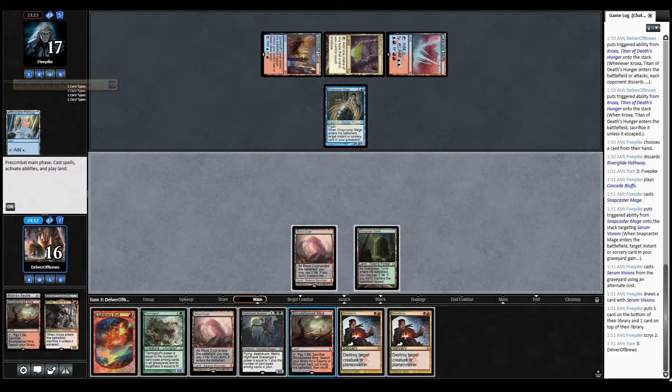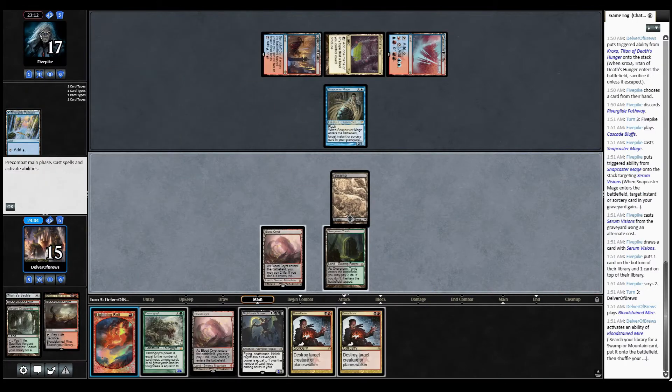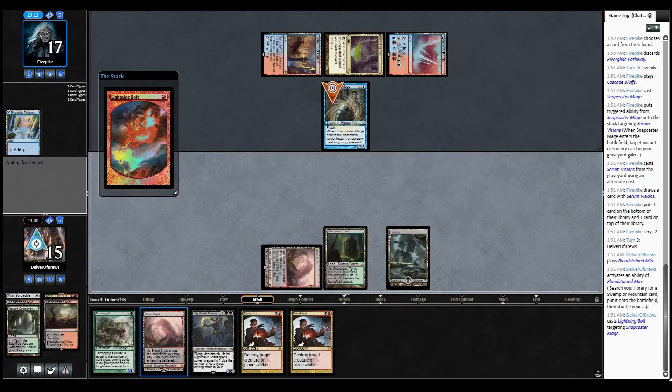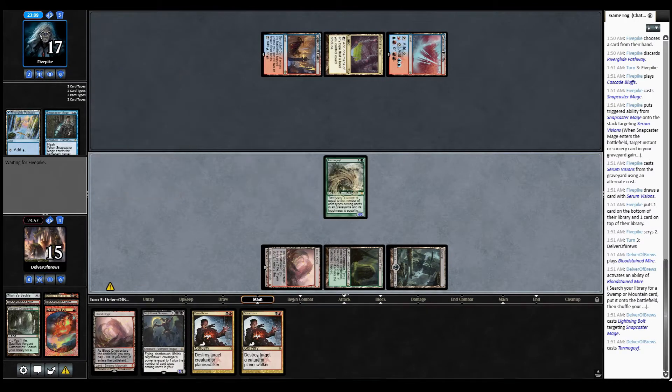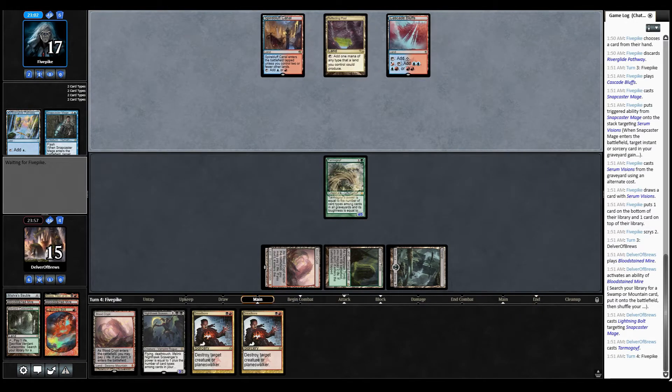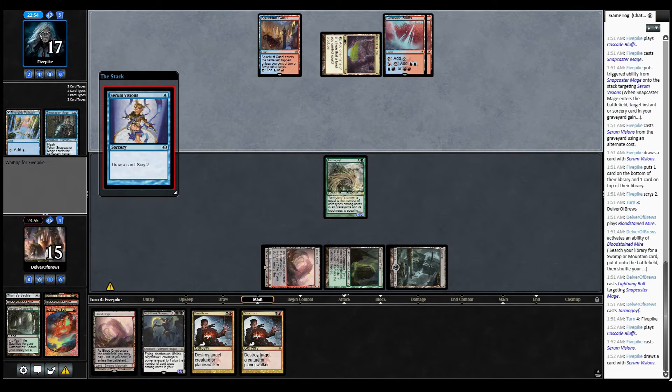A little Snapcaster on the battlefield — it's okay, we can get rid of it. Drew a second Dread Boar, which is pretty good considering the deck. We're going to figure out what we're playing against pretty soon. We have a four or five Tarmogoyf ready.